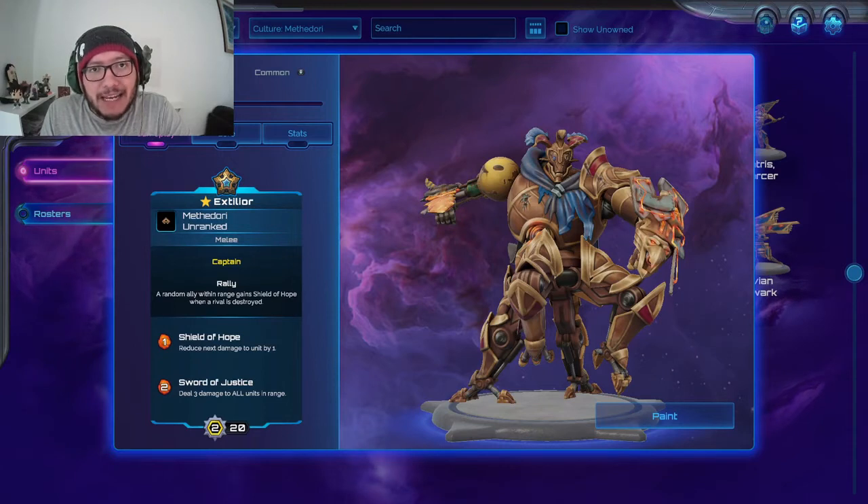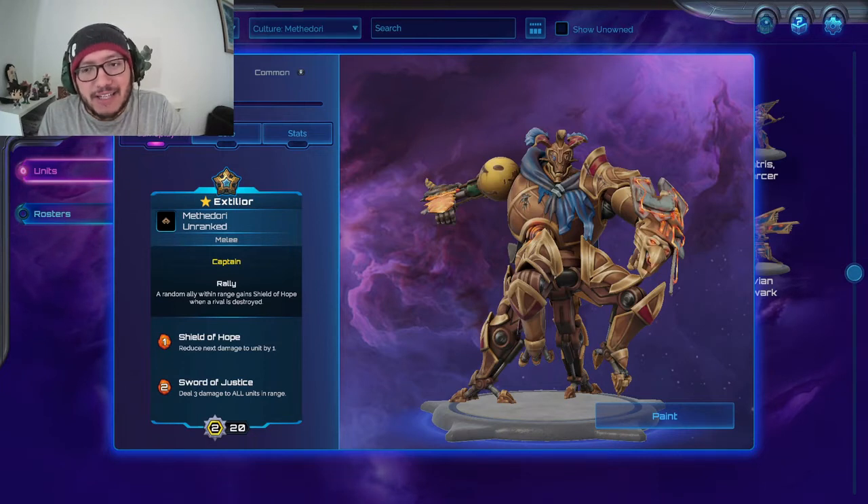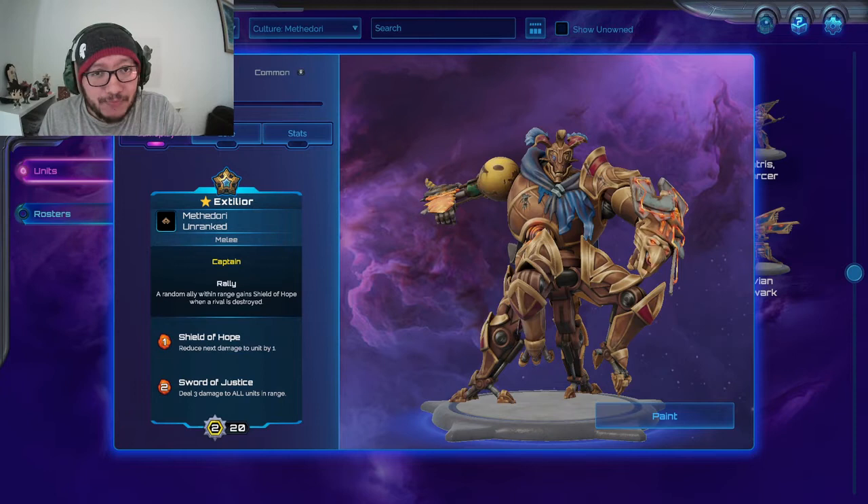For two mana he has Sword of Justice — the spinning attack from the trailer — which does three damage to all units within melee of Extilior. That includes your units too, so be careful. Unfortunately I found that out the hard way. If you can get Extilior within range it's good. Since he's melee, he's best suited getting up close in the fray. Your opponent will know this so they'll pepper him from far away. You need to get him in range, and once he's in melee, just watch him work.